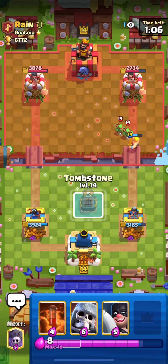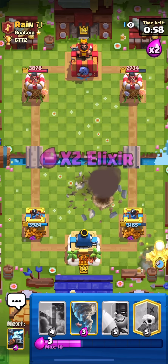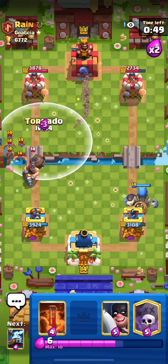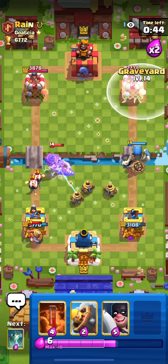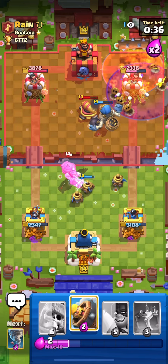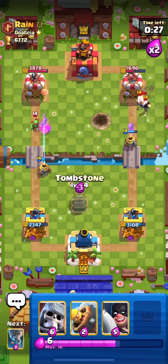In double elixir we're gonna start doing our main attacks. I'll prepare a tombstone because if he comes with wall breakers the tombstone is there. He's gonna wall break right now and I'll start doing my combos in the back — just giant skeleton here. He uses the log and decides to go to the other side. I'll tornado and use zappies in the middle. My cycle doesn't have the tombstone so I have to leave those wall breakers there. I'm gonna graveyard right here and poison those bats, getting a good amount of damage: 1700 and 600.